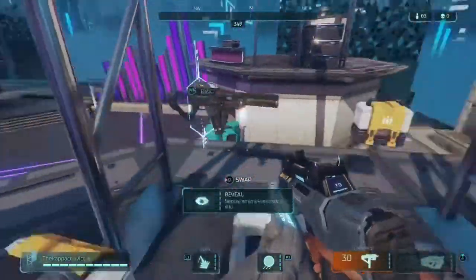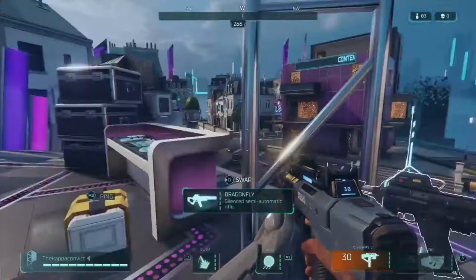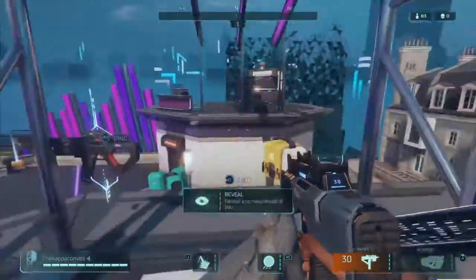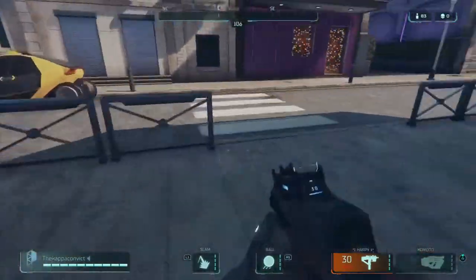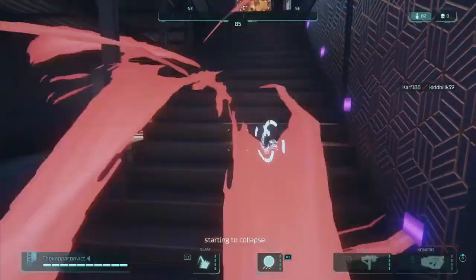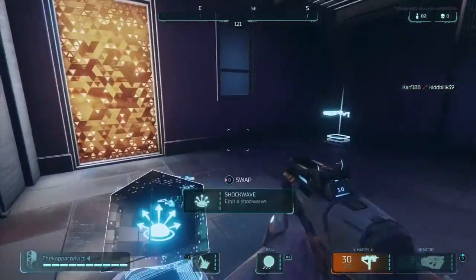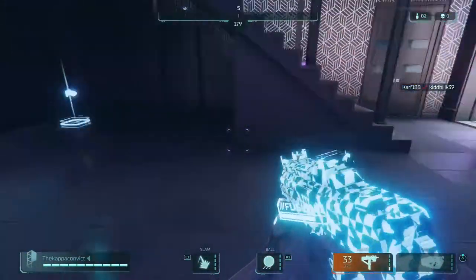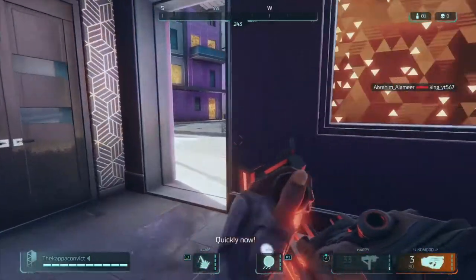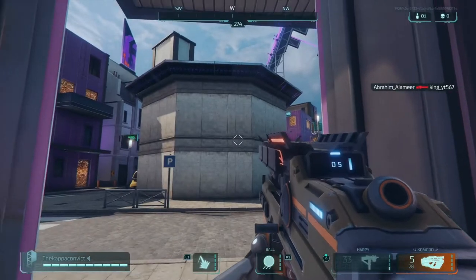I'm just going to break this and see if there's anything I can upgrade straight off the bat. I'd go for the crates because sometimes you'll find gold items in them, and obviously that means they're levelled up to the max. Always be on the lookout for anything that you can fuse — that will increase mag size.